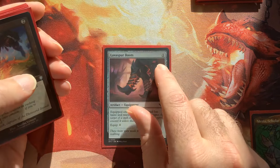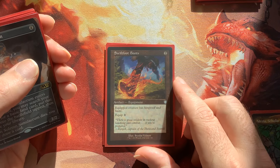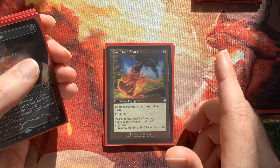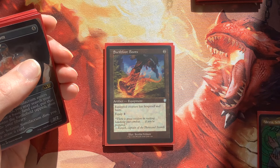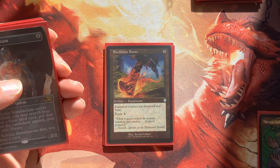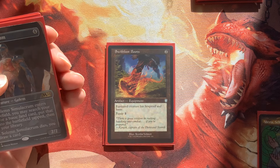We have some protection here: Lava Spur Boots and Swiftfoot Boots. I'm going to skip out on the Lightning Greaves, even though it's like a $5 card — that wasn't the reason why. We're going to have a ton of equipments, and haste plus hexproof or shroud is good. But we're going to have a lot of equipments in this deck, so this is our protection and hasty suite.